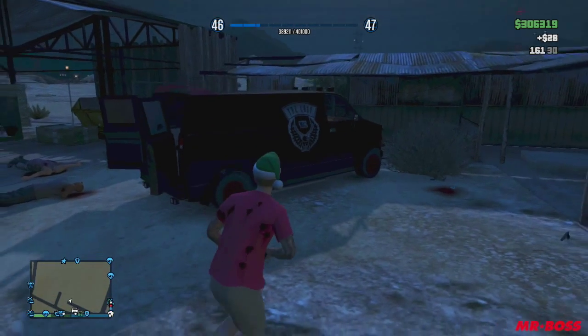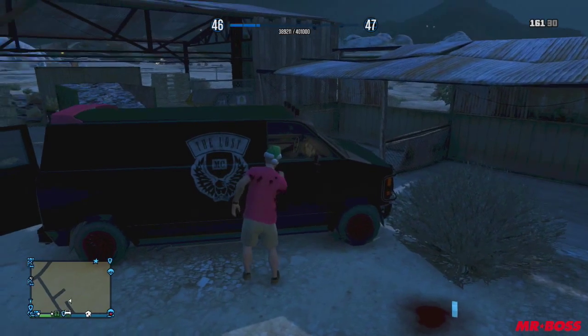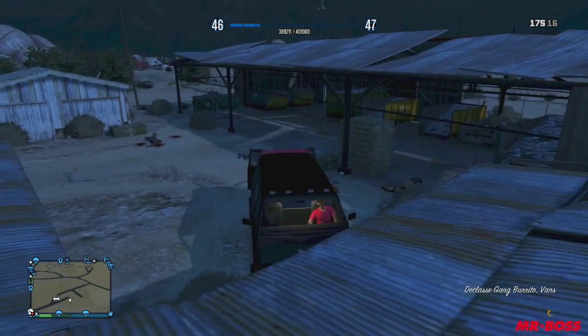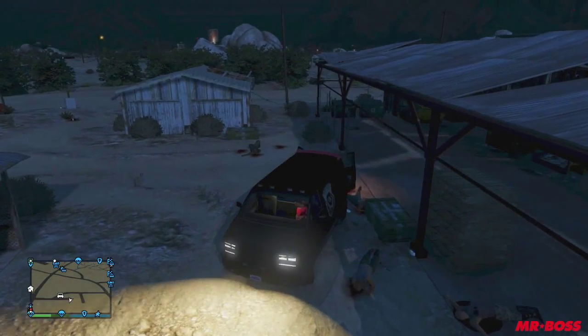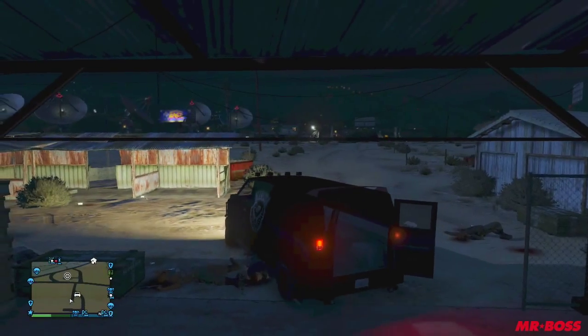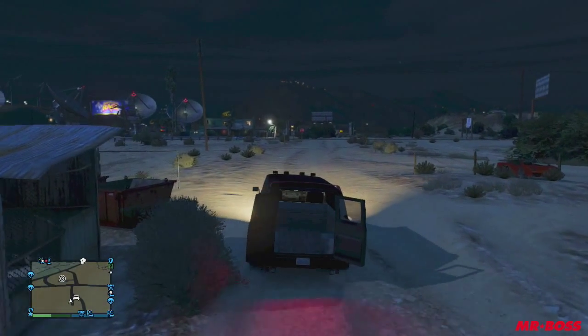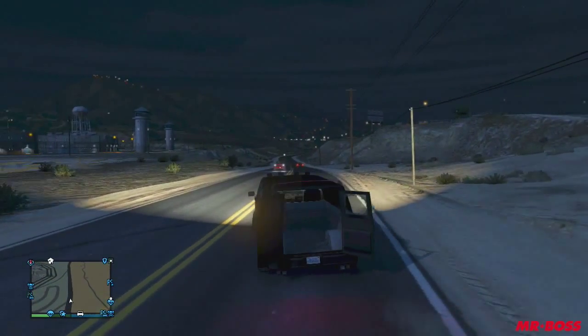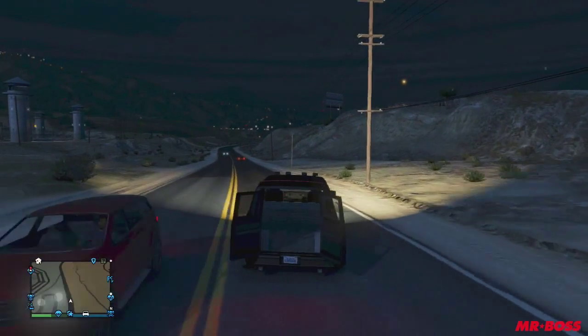You'll notice some unique things about it — obviously the rims are different, the custom tires, the Lost MC motorcycle logo, the spoiler on the back, and of course the floodlights on top of the vehicle that cannot be added and can only be found this way. It's a really cool vehicle that you can only find in certain missions and certain gang attacks like this in GTA Online.